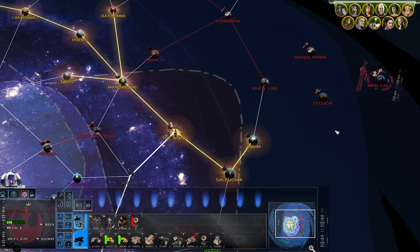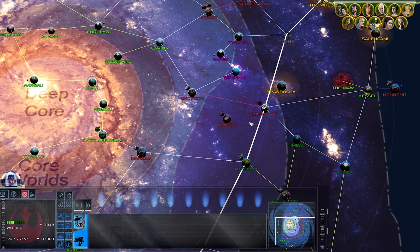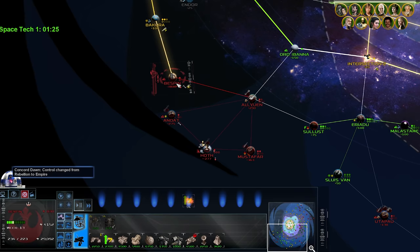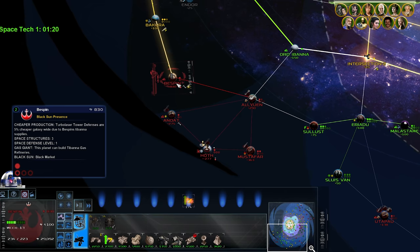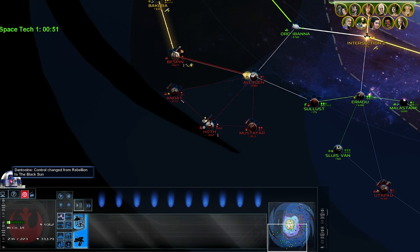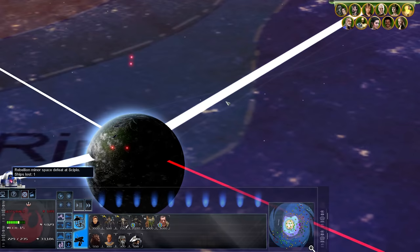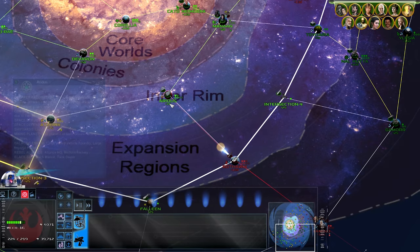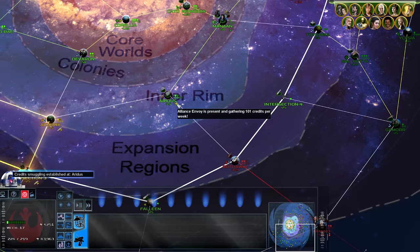Red lines are rebel routes, and yellow lines are Black Sun known areas of operation. Glowing yellow planets are planets with Black Sun corruption, which gives the criminal organization certain benefits. This can only be removed by sending a retrieval operative — certain heroes — to find the inflicting units and uproot them. These specialized officers are trained at Alliance Intelligence Centers, of which we can find one here on Bothawui. This center can also train Alliance envoys to make contact with those sympathetic to our cause. Sending these envoys to valuable worlds will help divert funds from imperial and criminal operations to our own coffers. Just train the unit, drag them to the planet you want to deploy them on, and release them on the gather support spot.